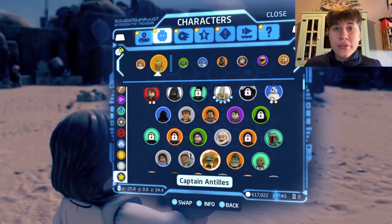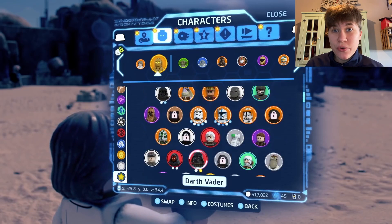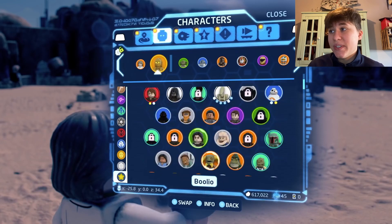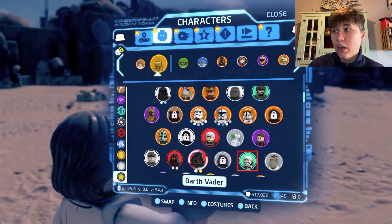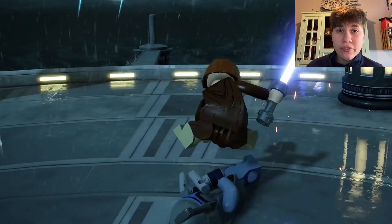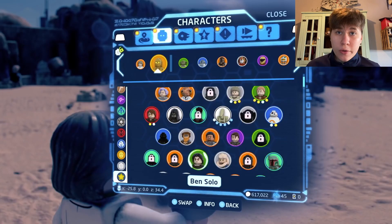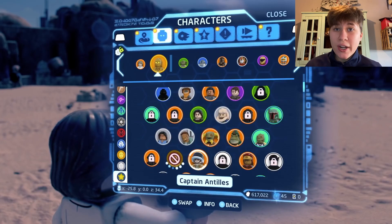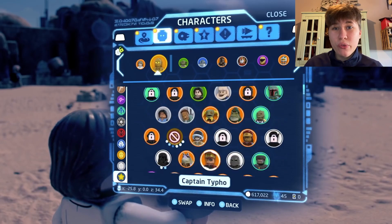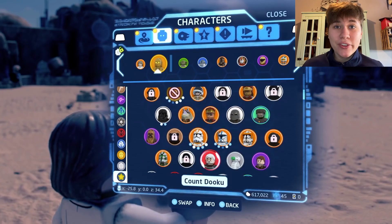Before I get any further into that, let's first name all the Bounty Hunters we can see in the character menu. Here we have Aura Sing, Bazine Natal, Boba Fett, Bossk, Karybdis, and Dengar. We can of course not forget about Jango Fett. And as I said earlier, Din Djarin is also going to be available in a DLC pack. Those are of course not all the Bounty Hunters we'll be able to play, but because most of them are not confirmed yet, I'll stick with the ones we know for sure for now.